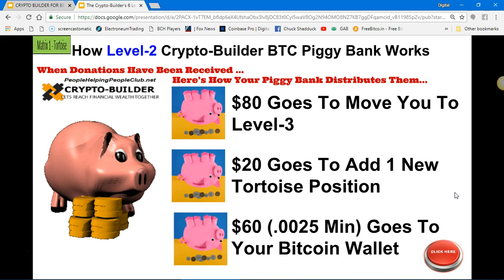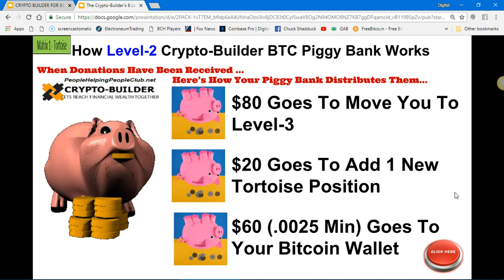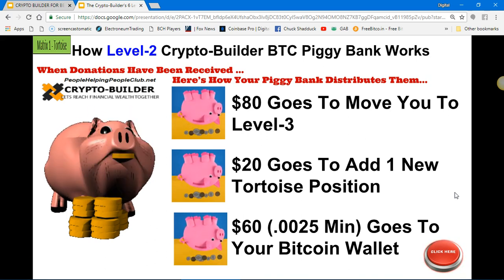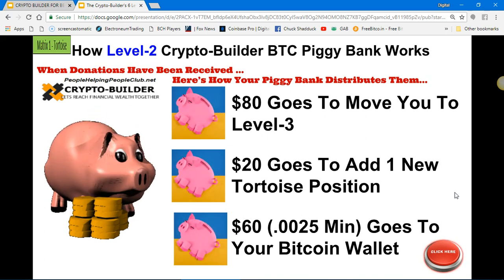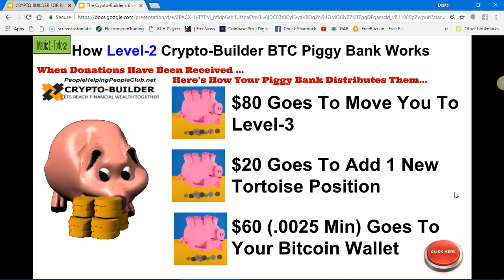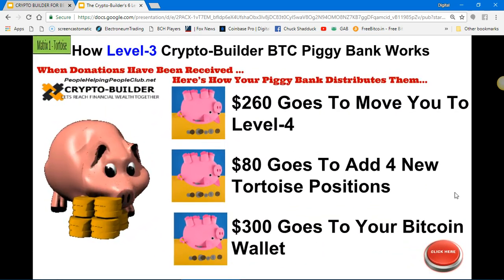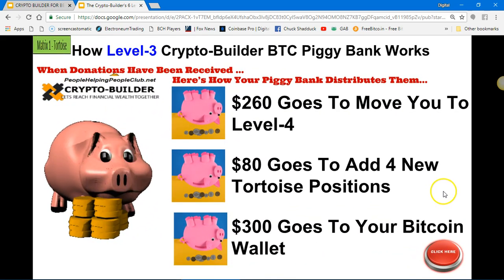On level two, once it fills up, the funds go to move you to level three automatically. $20 goes to fill a new tortoise position and $60 is sent to your wallet automatically. By the use of the piggy bank method, the next $260 is stored up for you.